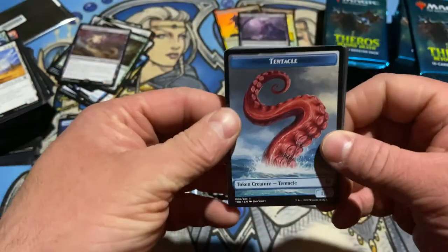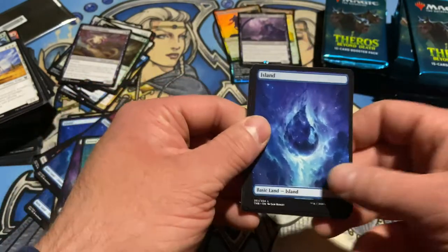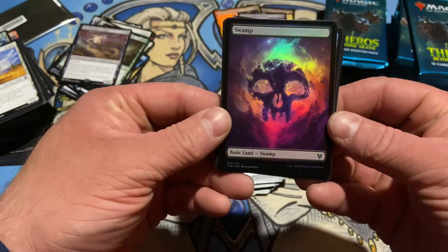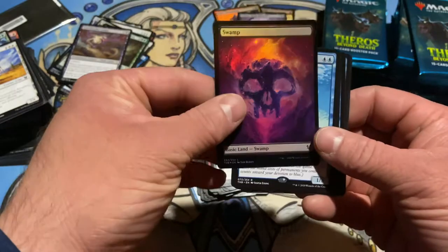Back in the day they had a little red tape on the pull tabs. Let's go all the way around — comes right off. Tentacle token, first one. Island. Making some tent... ooh, foil! Foil full art — that is cool. Swamp — that is nice looking.